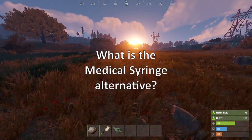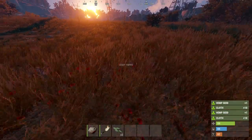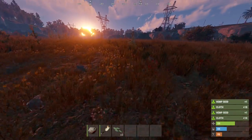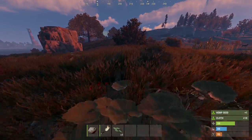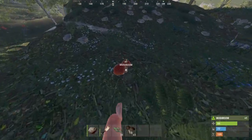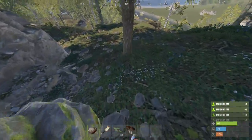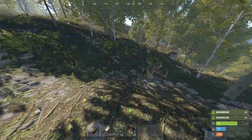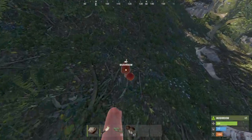In Rust, maintaining your health is an important skill and knowing how to best use the medical supplies you have will increase your chance of survival. Cloth and mushrooms are two commonly found resources that provide health when used. Each hemp plant gives you 10 cloth, enough for two bandages with two cloth spare. Mushrooms grow in patches, and while these are free and easy to get, other medical supplies like the medical syringe are often a better choice for keeping you alive.